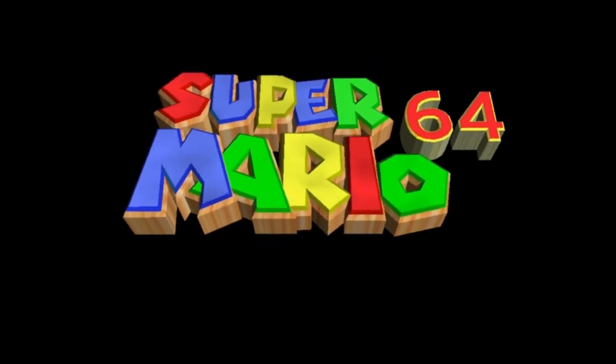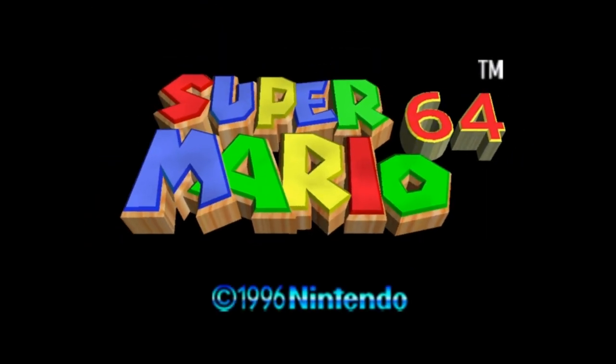You blow on the bottom of the cartridge, as one does of course, and slot it into the console before powering it on. The game whirs to life. The bright, colorful logo pops up on the screen with a twinkle. You hear those seminal words — 'It's-a me, Mario' — and you know you're in for an evening of discovery and challenge and fun.